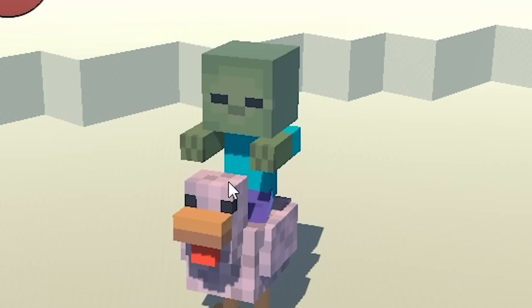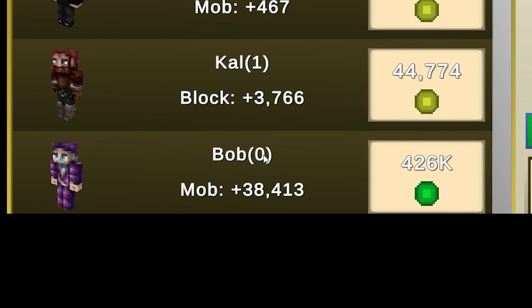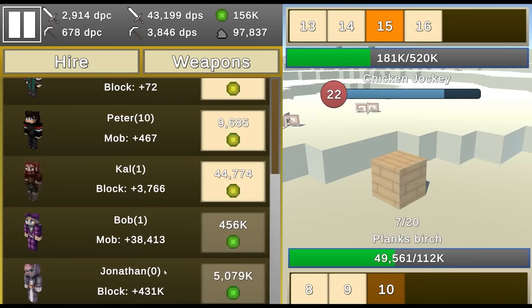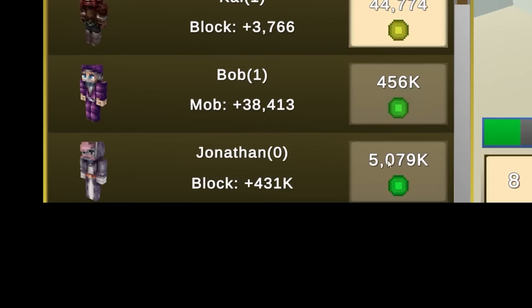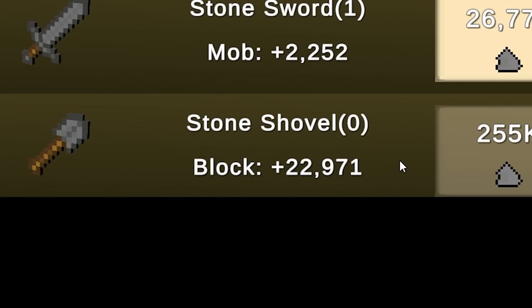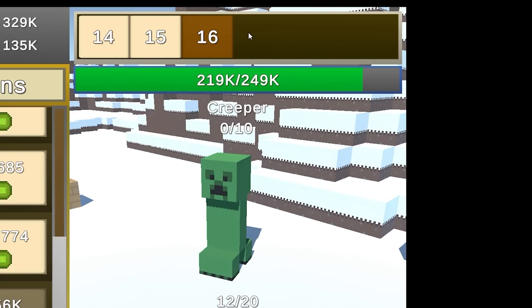I now have 43,000 DPS — Bob's killing chickens no problem. Let's focus on level 10 blocks — 112,000 health, giving about 7,000 dirt. The next helper Jonathan does 431,000 block DPS but costs 5 million experience. Let's check weapons — the stone shovel costs 255,000 and will do almost 23,000 damage per click. I prefer damage per second though. Level 16 is a creeper. Level 17 mobs have 400,000 health but give 30,000 experience each.